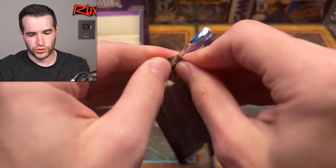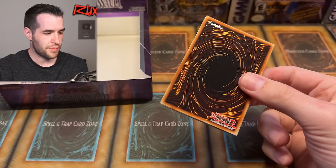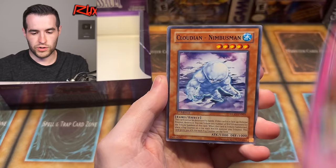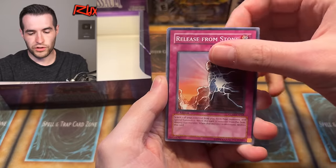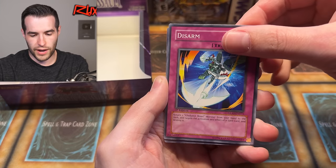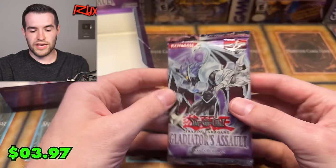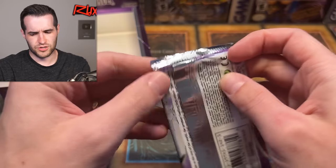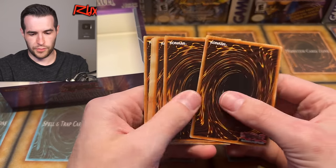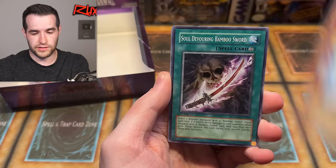Secutor, Halberd, Witch Doctor of Sparta, Natural Disaster, Bestiari, Detonator Circle A, Test Ape, Super Double Summon, and Cloudian Eye of the Typhoon — another super! That gives us four supers, two ultras, one ulti, one secret. Three packs left. Come on — ghost rare, ninth foil, right here for Brandon.